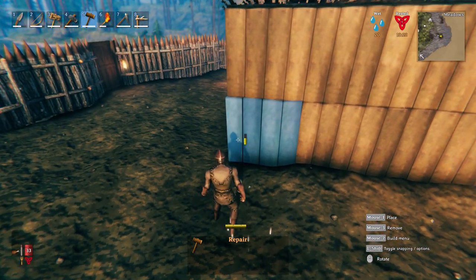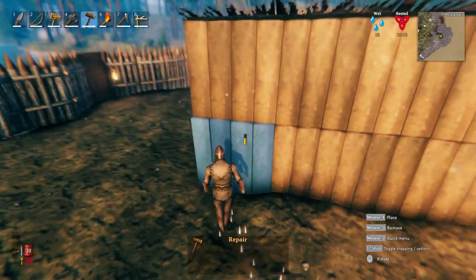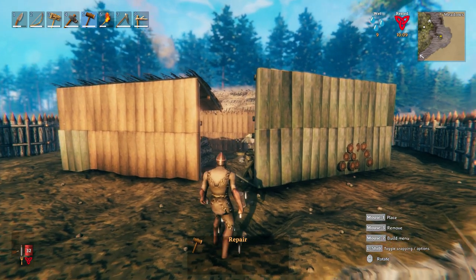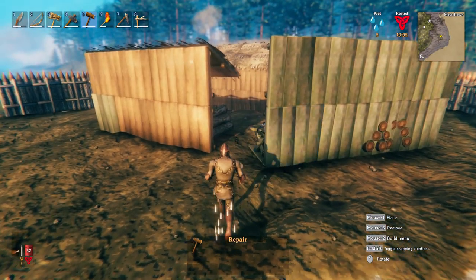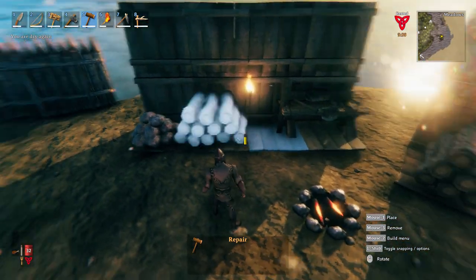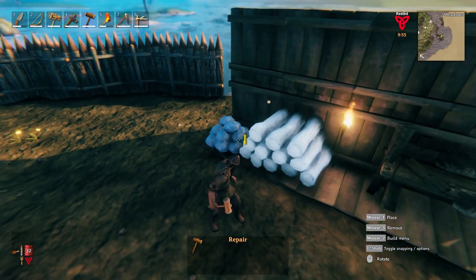That panel right there took damage because I had an invasion, so ignore that — don't take that into consideration. Also, you can see that there is a change in coloration between structures that are healthy and structures that have taken damage. They are a bit of a greenish-brown type of coloration. So we can remove the campfire, repair stuff, and set up for the next storm.